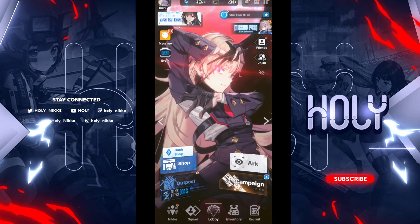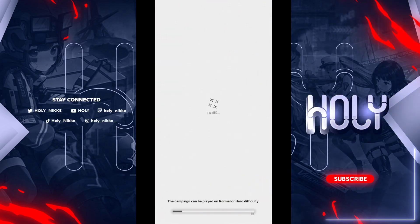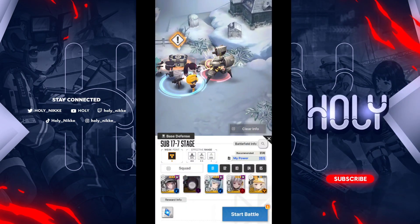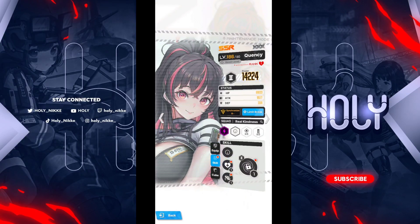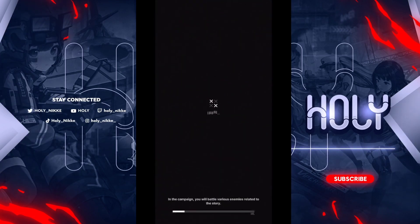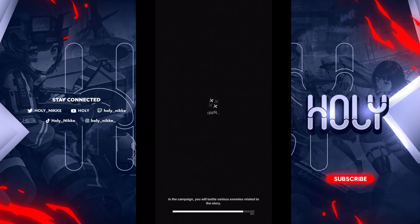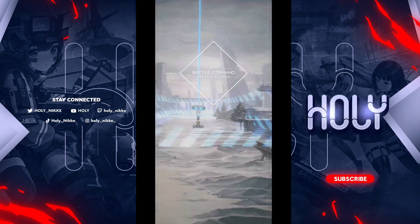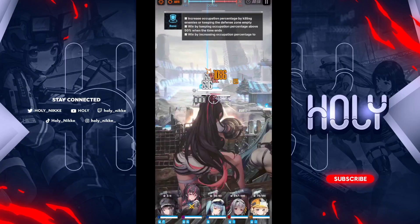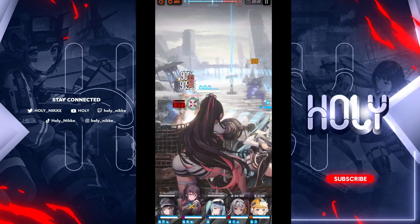Now I want to go in combat with her to show you guys how she performs in real time. Right now she's only in my synchro device so she's at level one skills — I just wanted to show you guys how good she is in combat. As this loads up, I'm going to go ahead and switch over to her. Her first skill and second skill already activated.